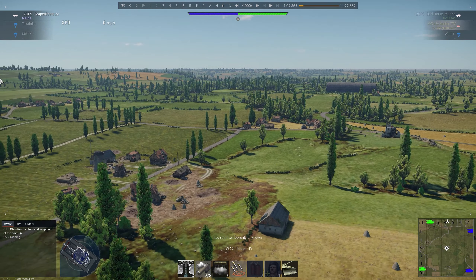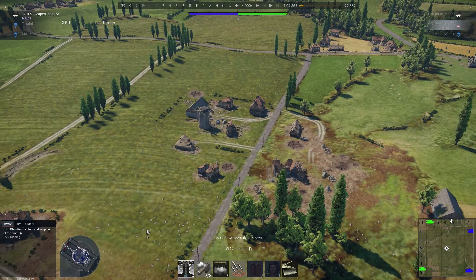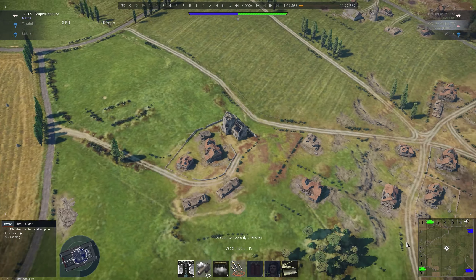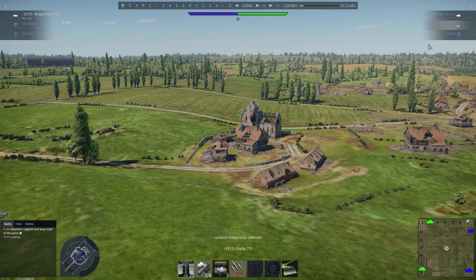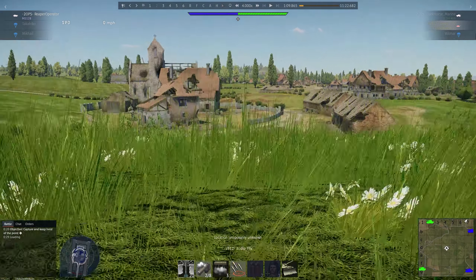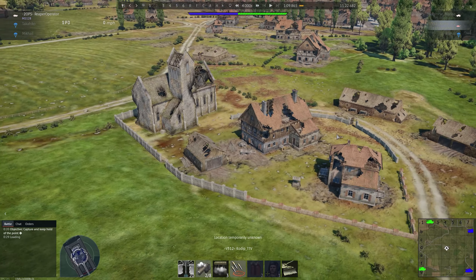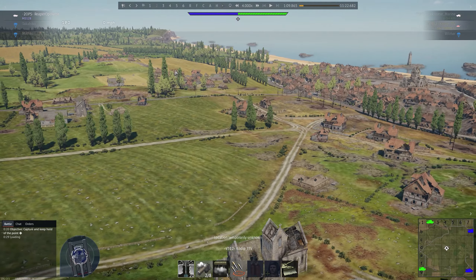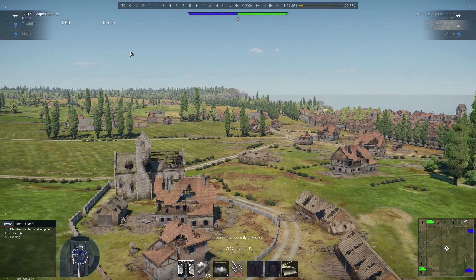One of the second changes is that this whole area right here has been lowered and changed — this is new. The church where the C point on Normandy normally is is now in a hole; you don't go up a hill to get to where the C point is. It still looks the same with those two buildings and the church, but it's now down in a hole, which means that if you spawn this side you can't just see straight into the enemy spawn anymore, which is a great thing.